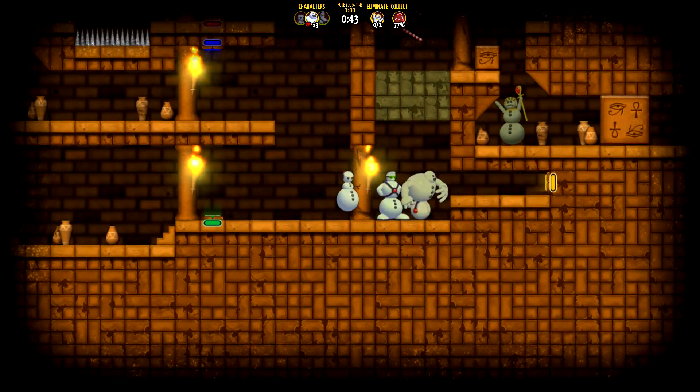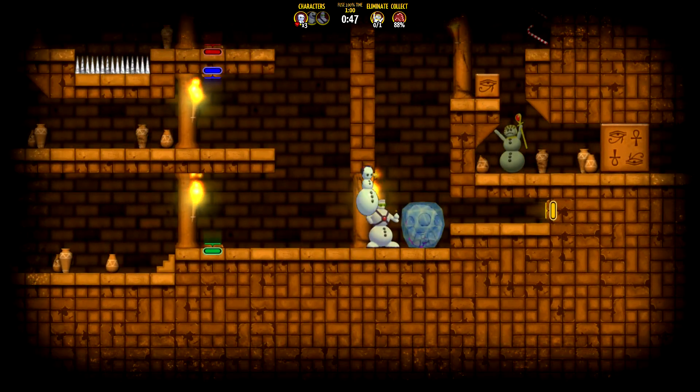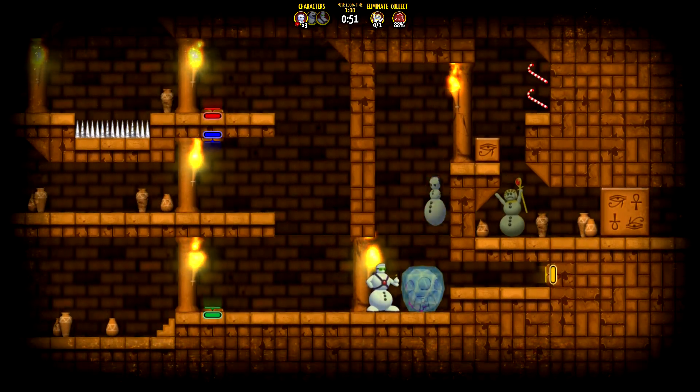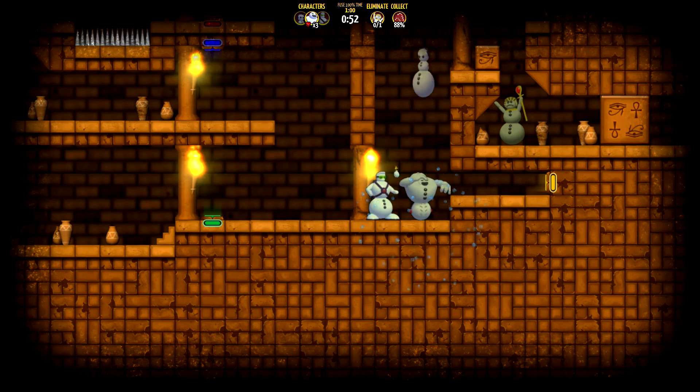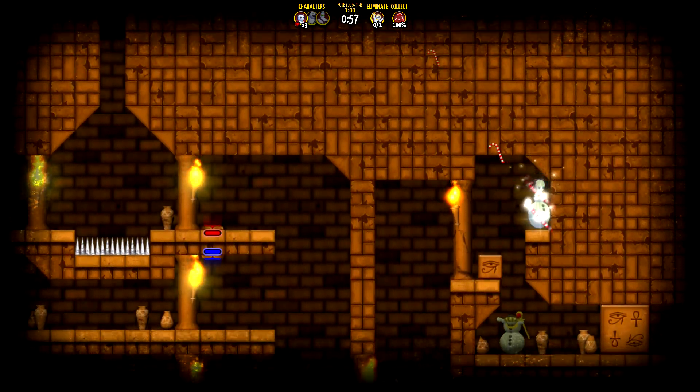Then you're going to want to pop the big guy right here. Then throw a snowball at him to get him to explode and break open the roof right there. Then switch to the small guy and make sure you use the big guy to bounce yourself up. All you have to do is push the block with the small guy to take out the final snowman.